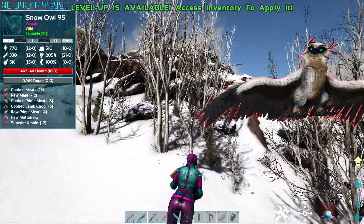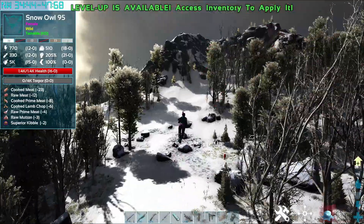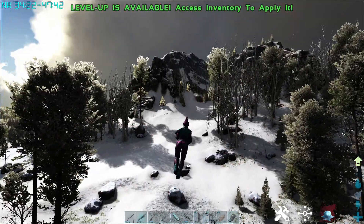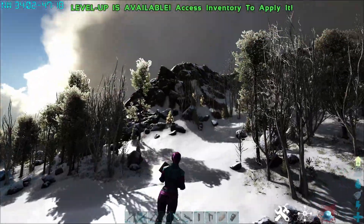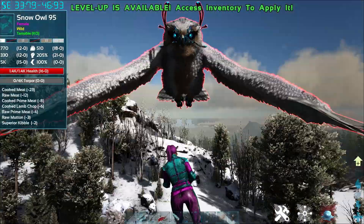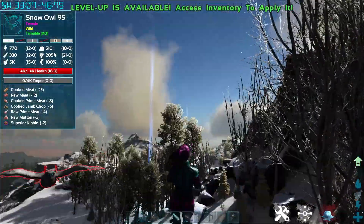Some tips about snow owls — oh there he is — they get distracted pretty easily. We're going to get him to come somewhere a little safer. If you want to coax him somewhere else, be sure to have a strong animal and keep him as close as possible, otherwise he will get distracted by all the other animals around. He will stop following you and attack something else. If he's a super high level, you want to keep him away from everything.